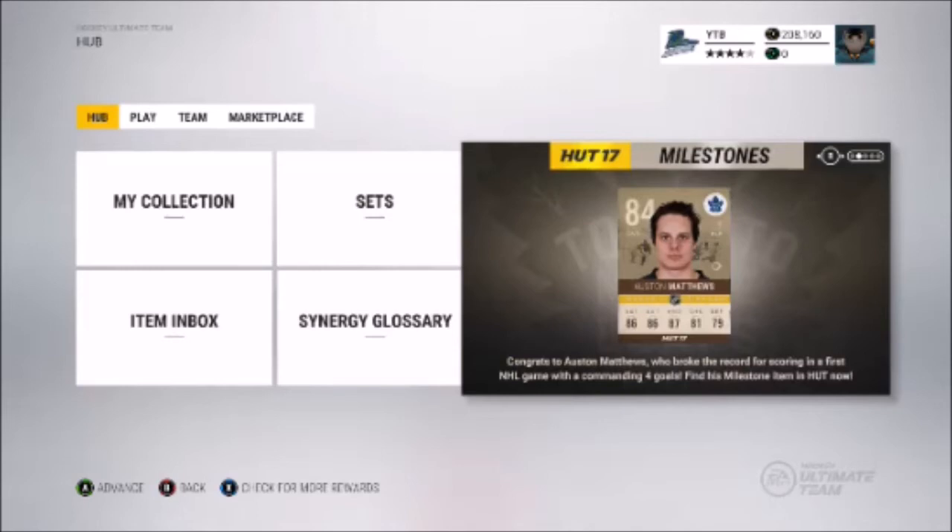Milestone cards are released whenever a player either breaks a record or reaches a certain milestone in their career. Players will receive milestone cards when they reach a certain amount of games played, goals, assists, or points — usually in groups of 100.